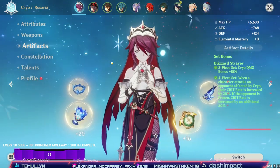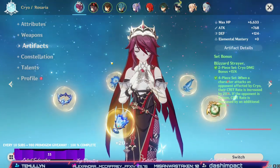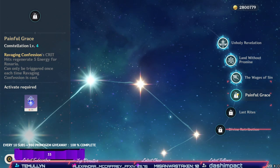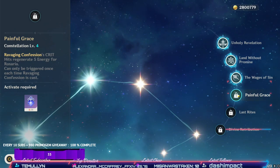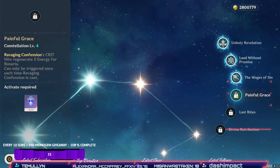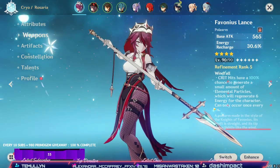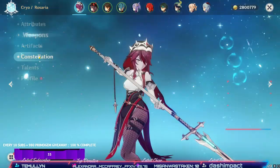Let's talk about the artifacts first. I've gone for four-piece Blizzard Strayer. The two-piece is really important; the four-piece may be less so unless you get Constellation 4 of Rosaria. I haven't got Constellation 4 yet — I will be pulling for it before she comes off banner. She is still absolutely sensational at energy regeneration because I'm running a Refinement 5 Favonius Lance. Refinement 4 or 3 work as well; it'll just change your rotation timing slightly.